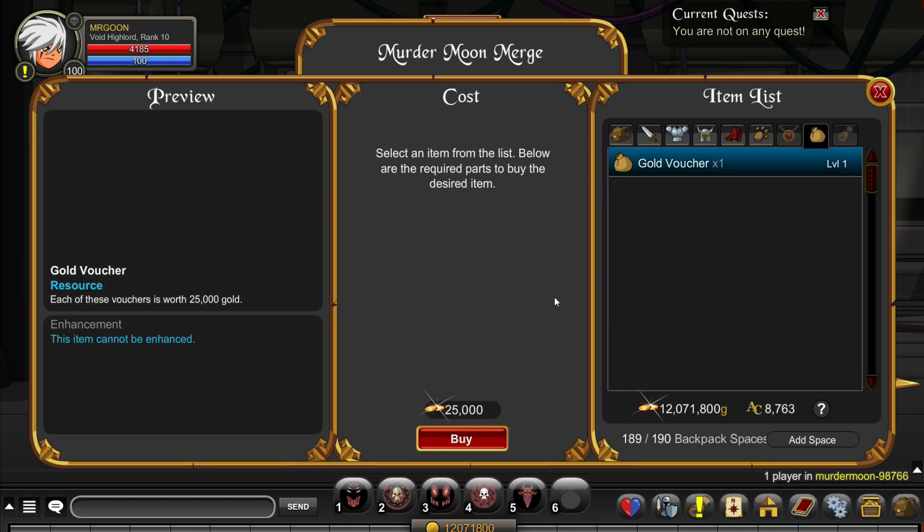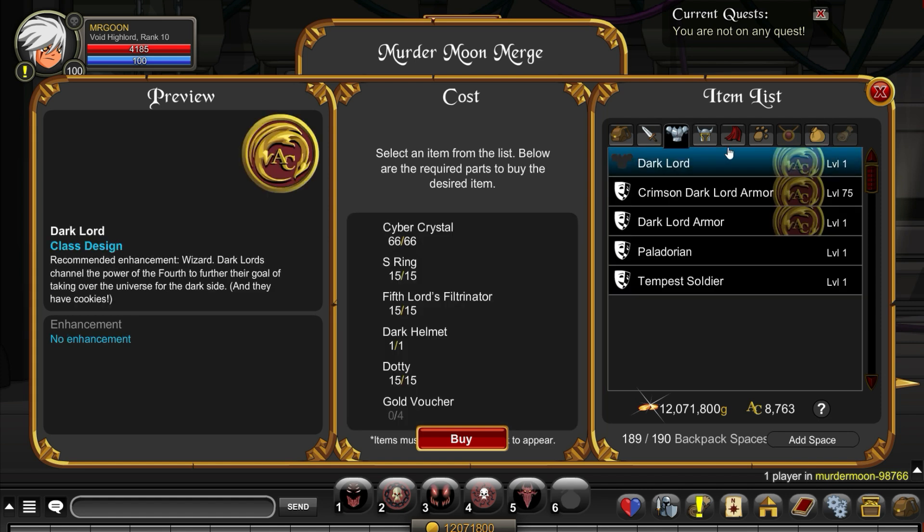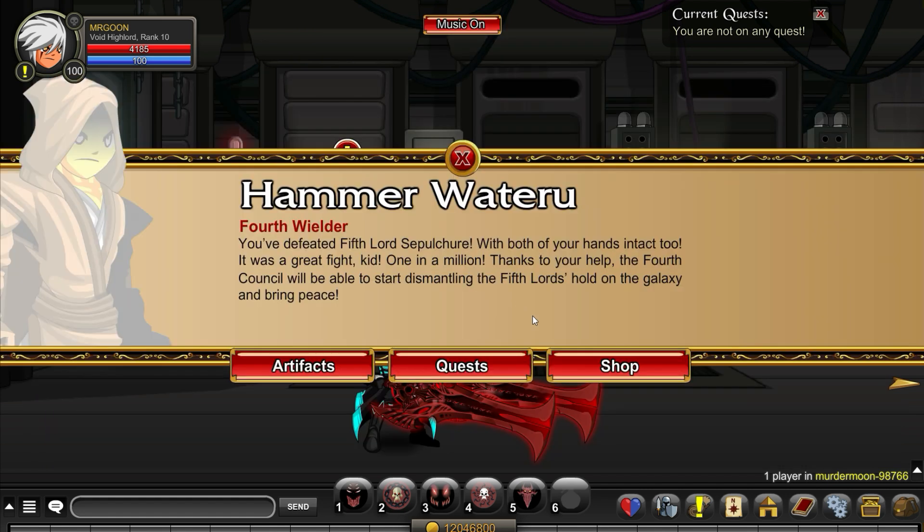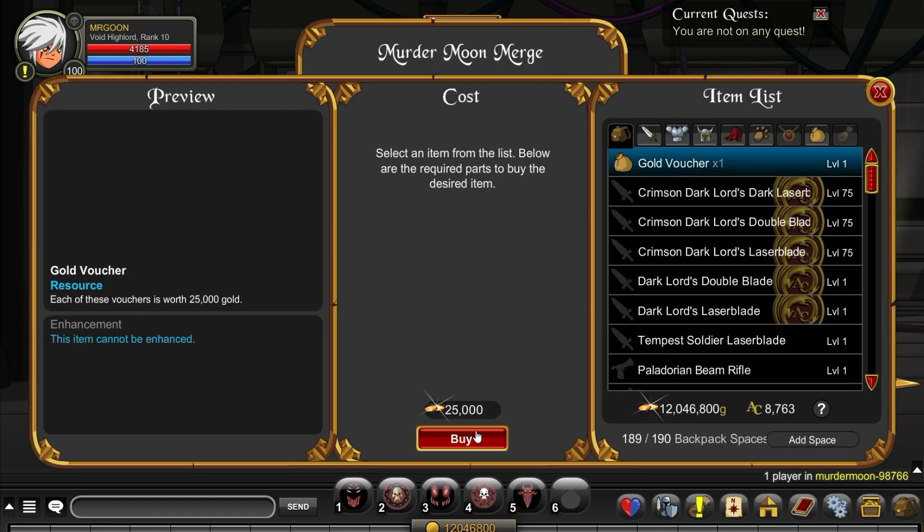You just need to purchase 4 gold vouchers, and once you have spent 100k exactly on getting these gold vouchers, you are then going to be able to turn in everything and get your hands on the Dark Lord class.